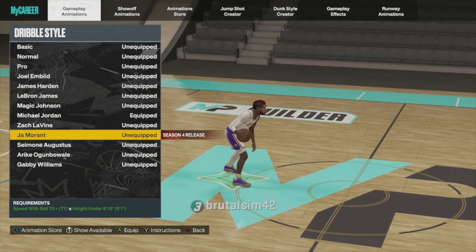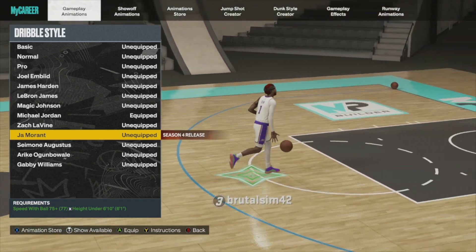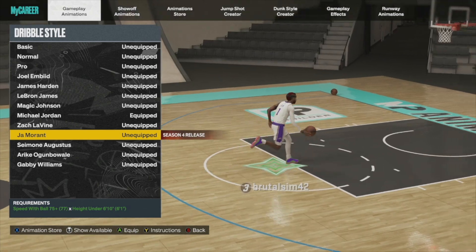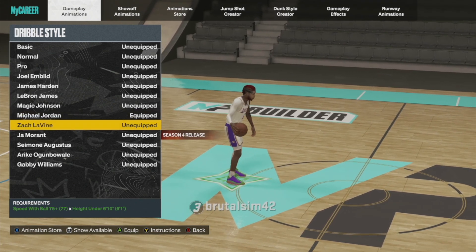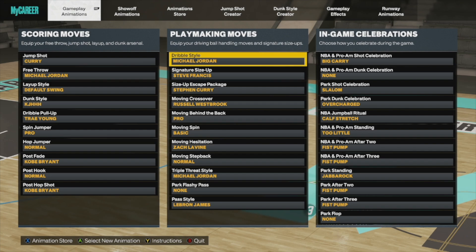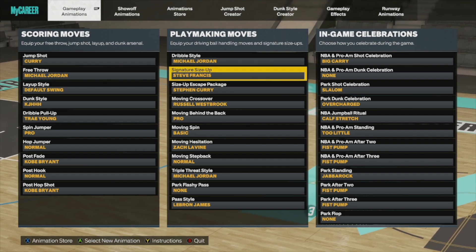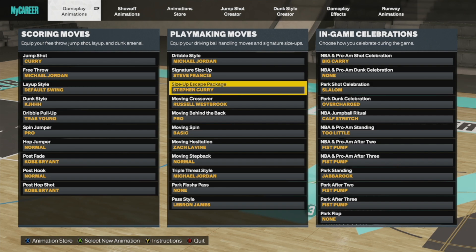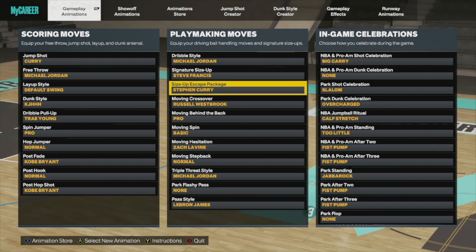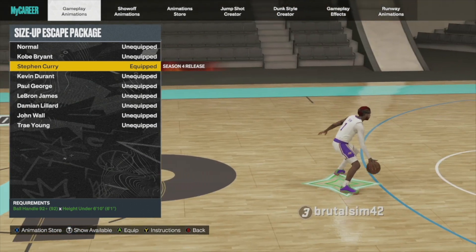The requirements for the Jammer — you need at least 75 ball handle and be 6'10" or below. It's pretty much the same as Michael Jordan, but it's just not as fast. There's a pause that throws it completely off in my opinion. I'm still using Steve Francis — still the best size-up signature in the game, just for the behind-the-back cheesy glitchy move. Steph Curry for the size-up escape package. The requirement for this is a 92 ball handle and you need to be under 6'10".